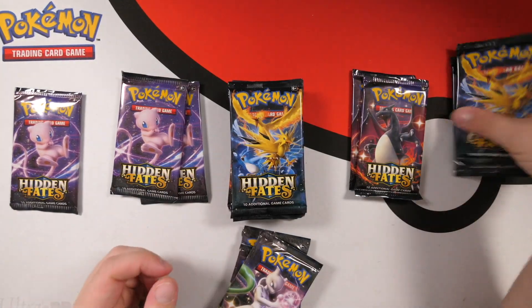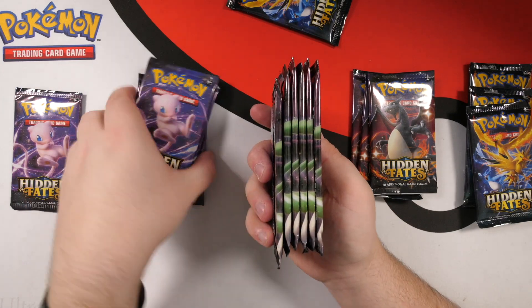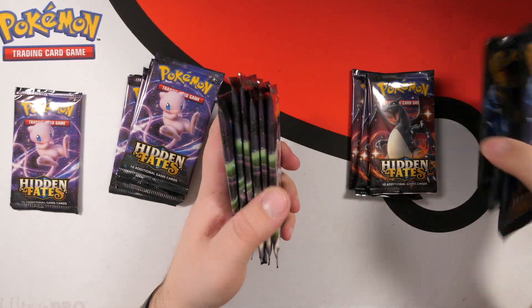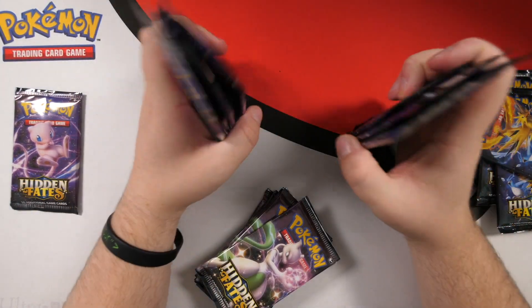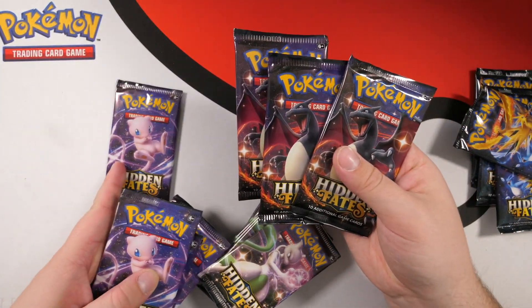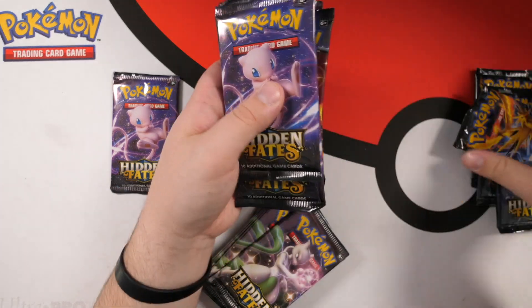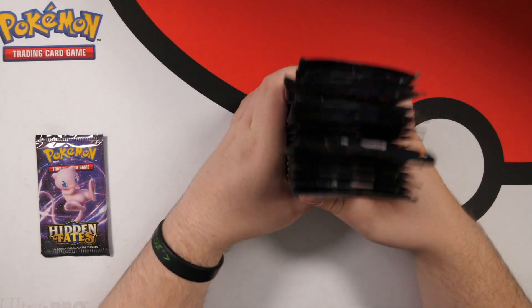Looking at the cards, I noticed a lot of Mewtwo cards when I was opening. I actually believe these Mewtwo and Mew pin collection boxes have the best pools. When I was originally opening these I was getting things left right and center — that's why I ended up buying so much Hidden Fates and decided to open it on camera. That was the origin of this channel. I've got a lot to thank Hidden Fates for, especially these pin collections.